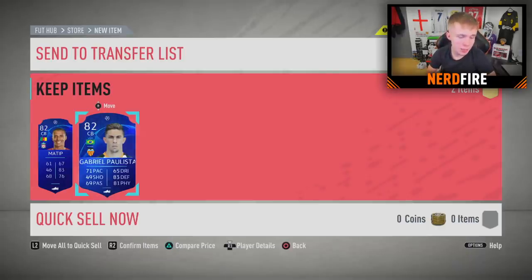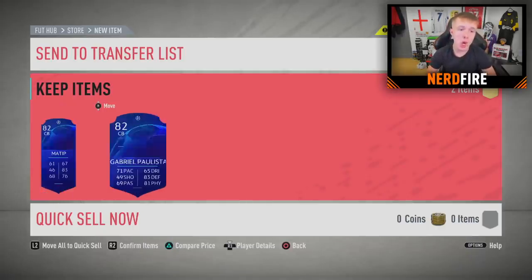We can link him up with Nacho Fernandez. We've got a lot of center backs — I'm just thinking right now we haven't got a left mid or a right mid to speak of. I mean we've got Pedro. Hopefully in these next two packs we get some of those players.